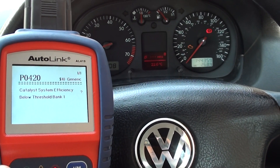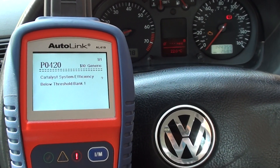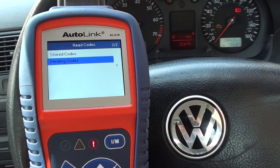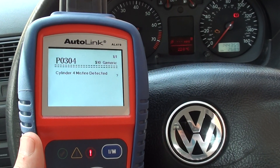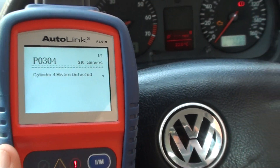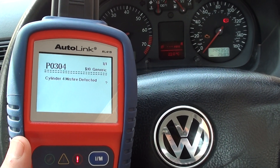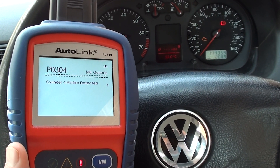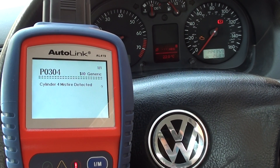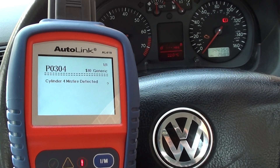It sounds like we'll need to get it changed out, put a new one in, then erase the trouble codes — that should get rid of the engine warning light. Let's also have a look at pending codes. We have a P0304 — cylinder four misfire detected. However, the vehicle is running absolutely fine with no misfire symptoms, so we can assume this is an old fault code that simply hasn't been cleared yet.